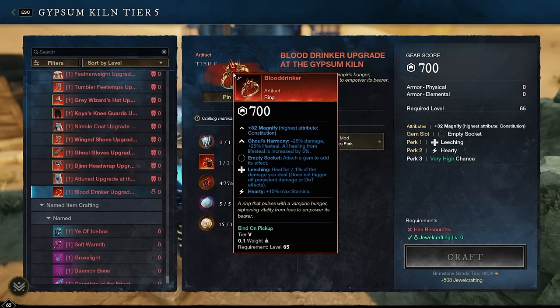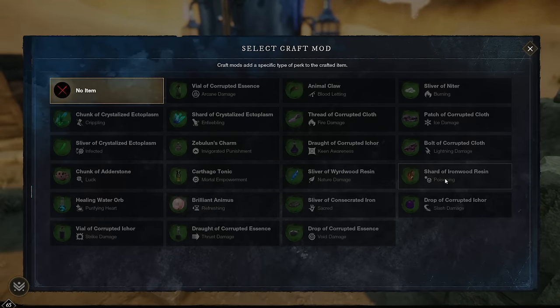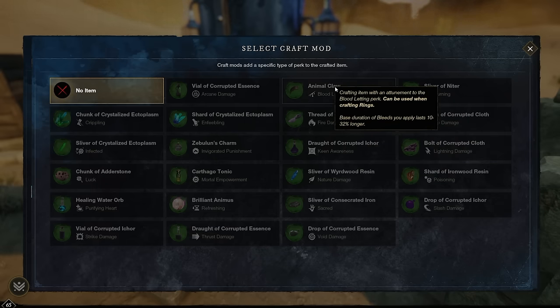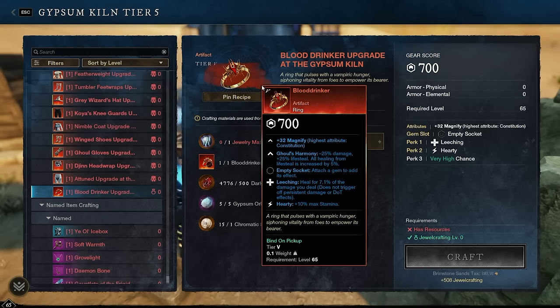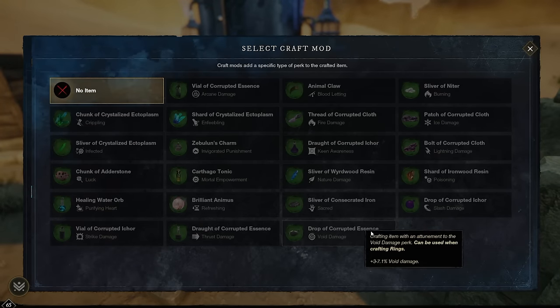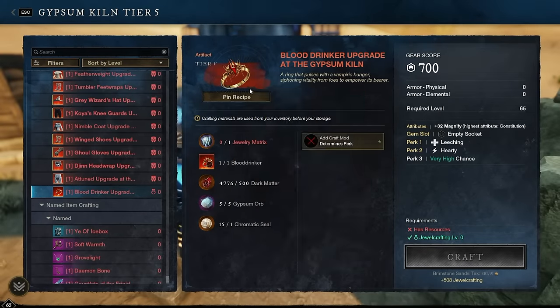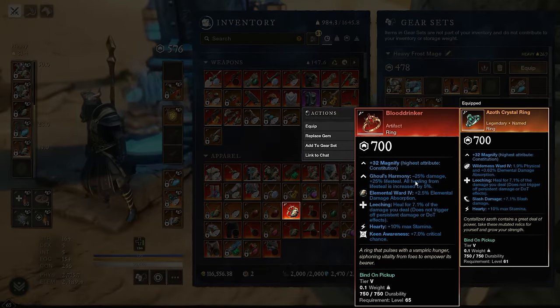Blood Drinker is a ring with Hearty Leeching — all about lifesteal. Putting a damage-type perk on rings is often a good idea: Ice Damage for Ice Gauntlet, Fire Damage for Fire Staff, Bloodletting for Rapier. But I like using this ring in many different setups, so I thought about what perk is applicable to every setup. The conclusion: Crit Chance via Keen Awareness. I'm recommending a Draft of Corrupted Ichor. Extra crit chance benefits pretty much everyone — DPS players and even healers want crit chance for their Void Gauntlet to get cooldowns more often. Keen Awareness is my recommendation for Blood Drinker.